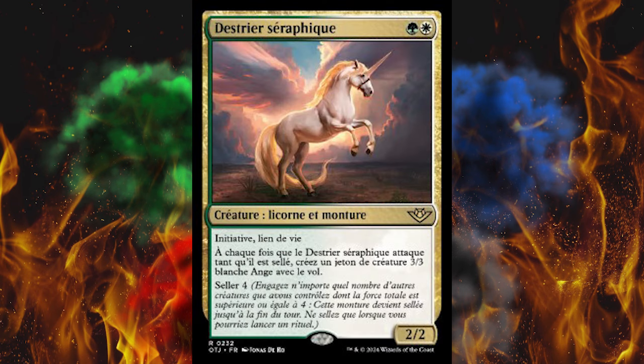Then we've got the Seraphic Steed. I legitimately thought Lathiel was in this set, because why not? But it's just Seraphic Steed. It's a 2-cost green-white Unicorn Mount. First strike, Lifelink — oh, I like that. And whenever it is saddled, create a 3/3 white Angel creature token with Flying. Saddle 4, that's kind of high. I mean, it already has First Strike and Lifelink — just put some equipment and counters on it. Making a 3/3 with flying is nice, and with any kind of angel boost. I've never seen an angel deck with green mixed in, at least not in Standard. But this is kind of neat. If you can pull off the colors, it's neat.